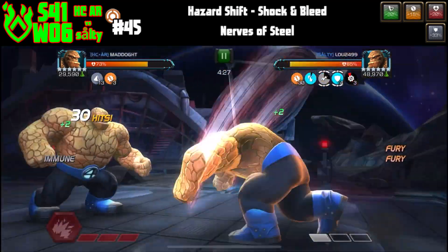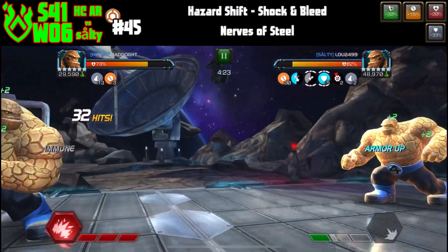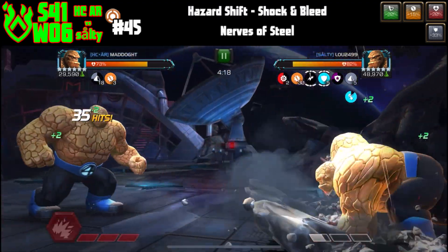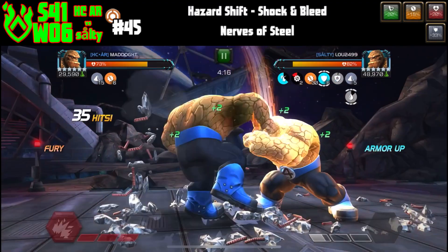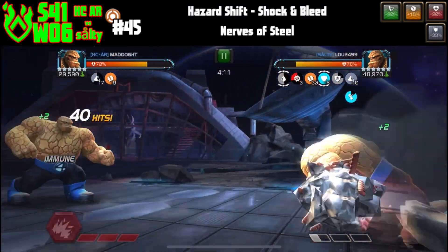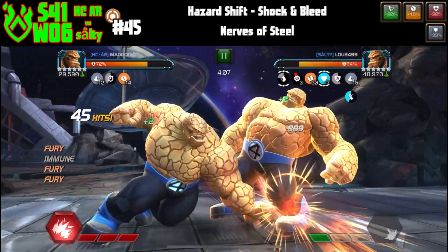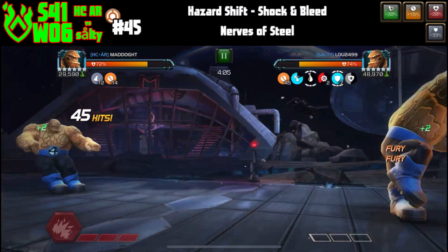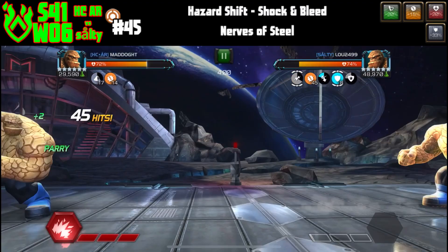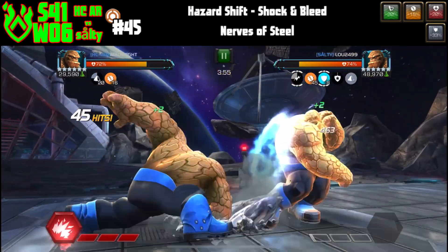I'm going to wait for protection to be on cooldown. We kind of have to get it set up here, because we have it triggered with that parry, and then we're going to get full stacks and throw the Special 3. I think we're trying to get off some of those armor passes from the Nerves of Steel. Once we knock a few of those off, we're going to land a parry. The flow of this fight right now — I'm trying to get these knocked off and he's not backing up.